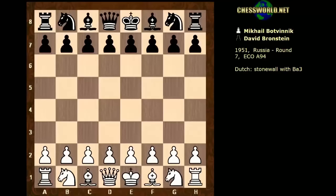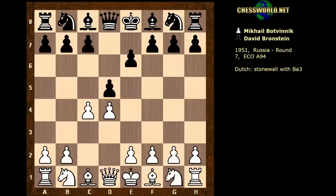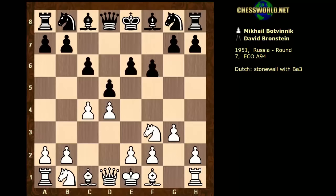Hi all, let's continue our look at the evolution of chess style and the very important historical match Mikhail Botvinnik against David Bronstein of 1951. Let's go to game 7. In this game Mikhail Botvinnik playing white played d4, we have d5, c4, e6, Nf3, c6, and here g3 — we go into the Dutch Defence Stonewall.